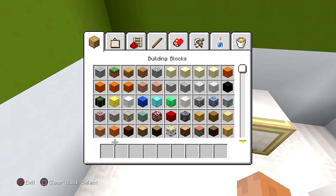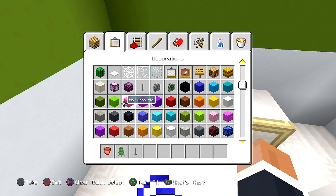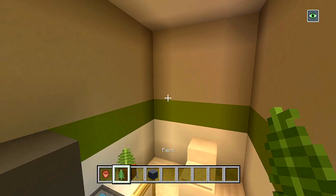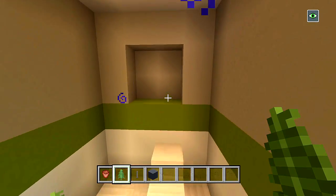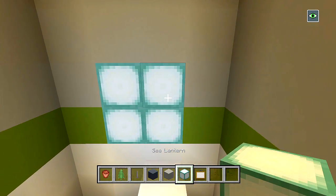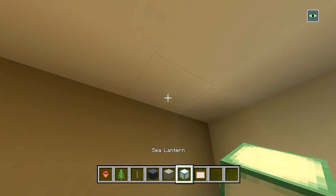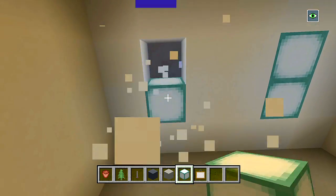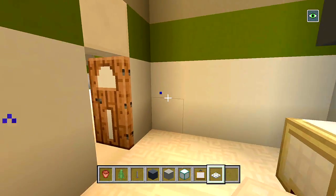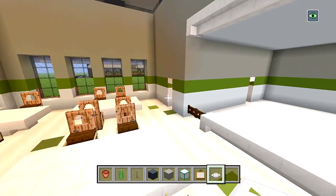Right here on this side, let me get a flower pot and a fern, plus an end rod and maybe a gray concrete block. So I have an end rod and a gray block for a lamp. On this side we'll have a fern with a flower pot. Right here we'll put some sea lanterns and cover them up with a painting - so it's decoration and light. For the ceiling lights, just put two sea lanterns side by side and cover them up with iron trap doors. I'm going to have the same bathroom design on the other side.